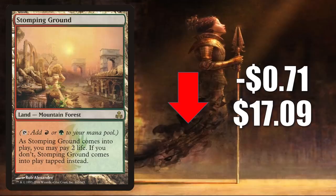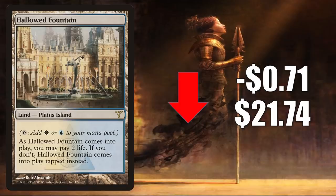Number 6 is Stomping Ground from Guilds of Ravnica, down $0.71 to $17.09. A lot of these original Shocklands are trending down a little bit this week, still trying to find their price point from the standard rotation, but these cards are going to see a lot of play in Pioneer, Modern, and Commander. Number 5 is another one — Hallowed Fountain from Dissension, also going down $0.71 to $21.74.